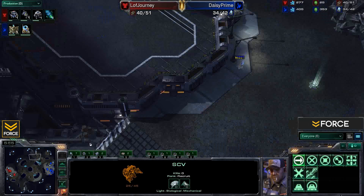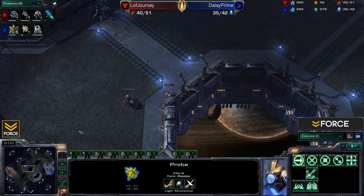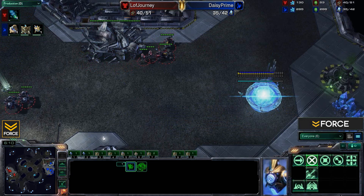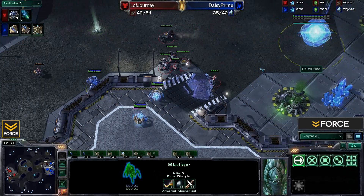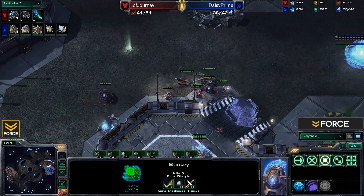SCV pulling over here as well — he can be used to repair those Hellions. Probe pulling across; he's gonna actually probably spot that Marauder. We have an expansion coming down, but this early game aggression is going to be a problem. See if Daisy can defend against it or if he's gonna be forced to cancel that expansion. Canceling that expansion would be a huge loss. No vision on high ground — he's gonna be taking some damage from those sentries. He needs to be careful and stay away from the edge.